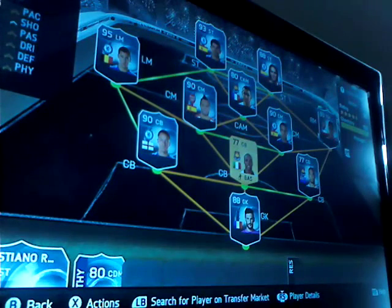Next we move on to Alexis Sanchez's Team of the Season. This guy's insane for Arsenal — I think they should have won the league. His stats just go on and on: 95 pace, 96 shooting, 89 passing, 78 dribbling, and 80 physical. This guy's really good.